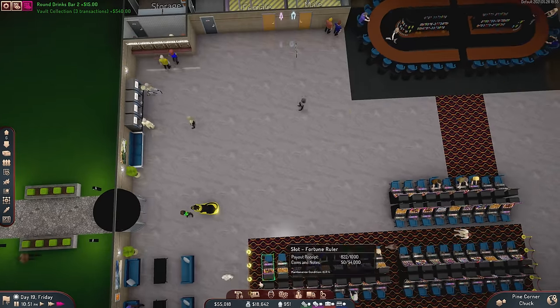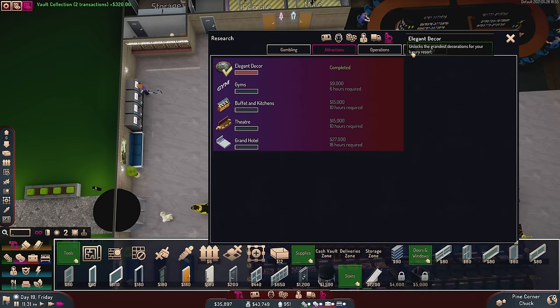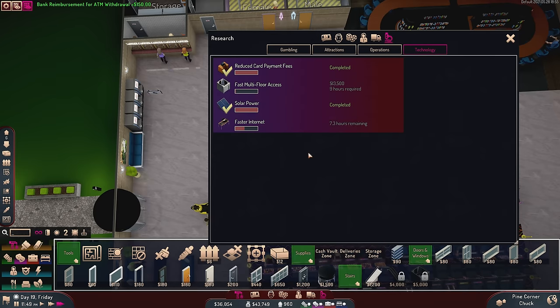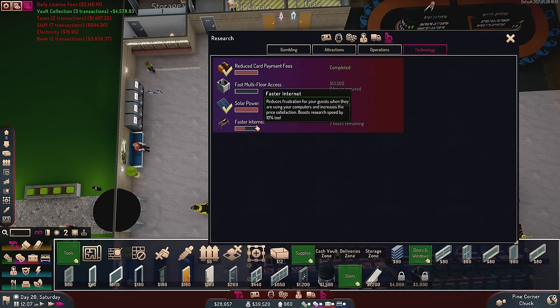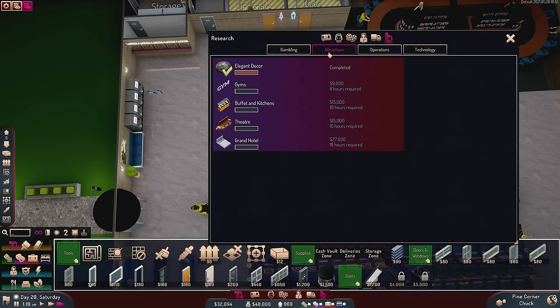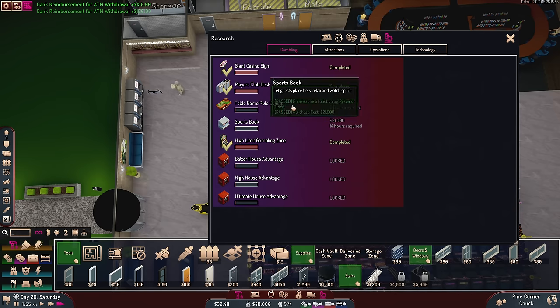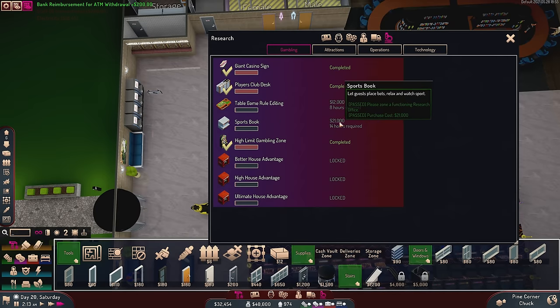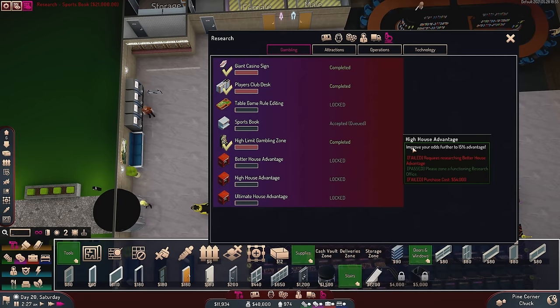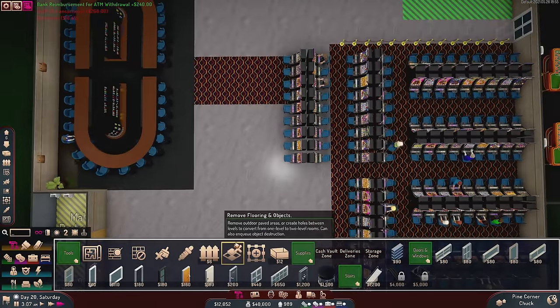I want to put some fancier decorations in here, and I've done the research for that. So we have elegant decor done. The next thing getting done is faster internet, which probably should have been done before. But faster internet reduces frustration for guests when they use my computers, and more importantly it boosts research speed by 10%. If you're wondering, can you queue up research? You can. You pay for it up front — Sportsbook, for example — and they'll start it immediately upon the current one completing.